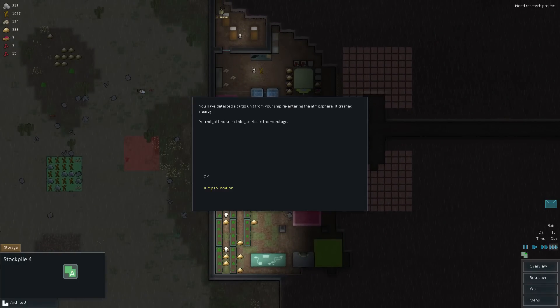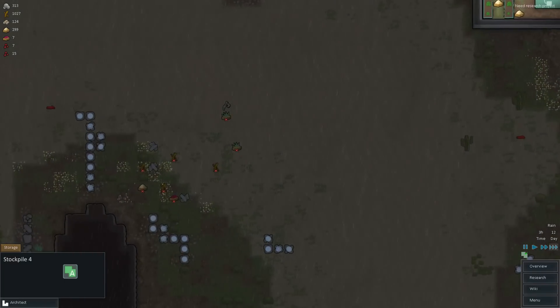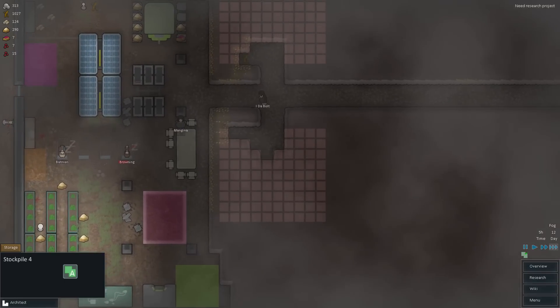I will set up a metal support or wall support there just to keep cave-ins from happening. I have detected cargo — it's going to land nearby. What is it — metal and some weird mixed bag of stuff. I don't really necessarily need it just yet, so we'll skip that for now.